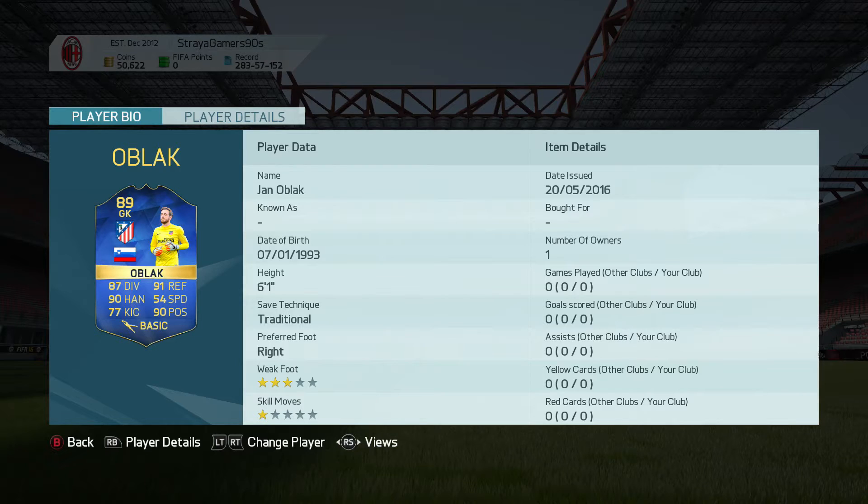Hey guys, it's TryGamers90s here, and welcome to this Team of the Season Oblak player review. I picked this card up for around 94,000 coins, and currently he's going for around 70 to 80,000 coins on Xbox and around 80,000 coins on PS4 as well.